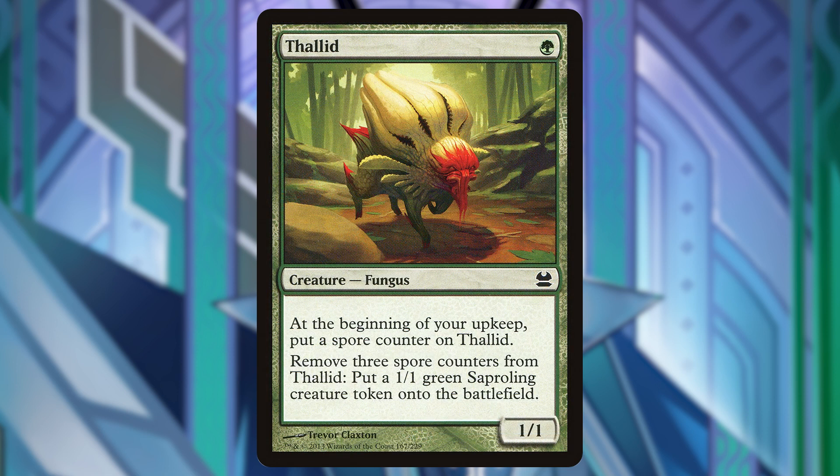Next is Thalid for 1 green mana. At the beginning of our upkeep we can put a spore counter on this, and we can later remove three spore counters to make a 1/1 Saproling.